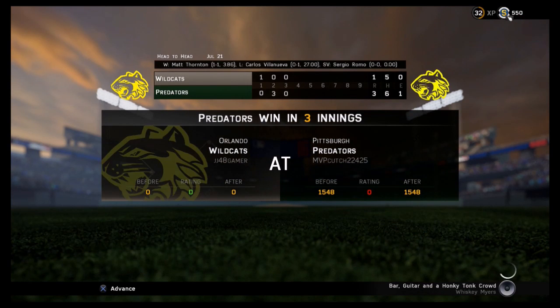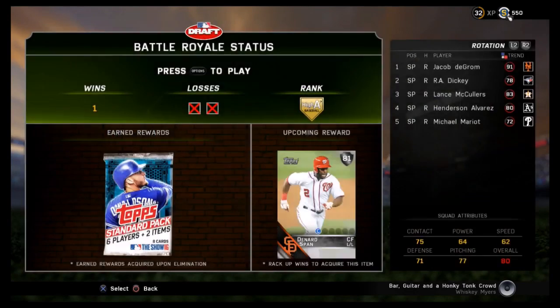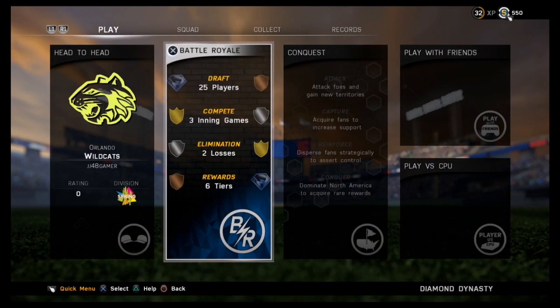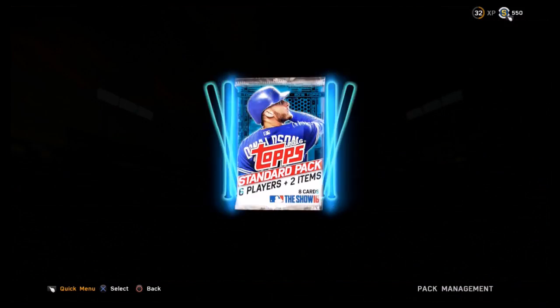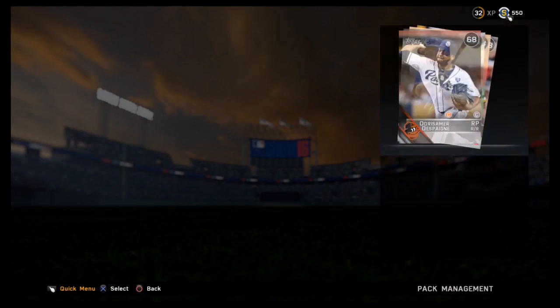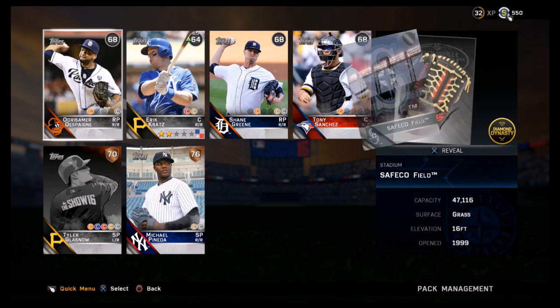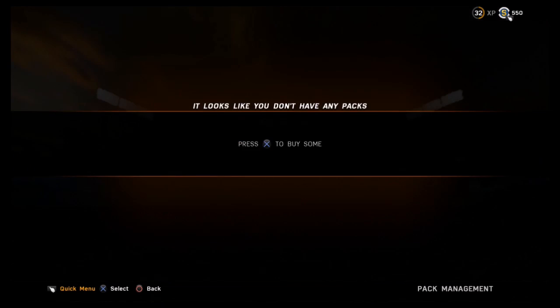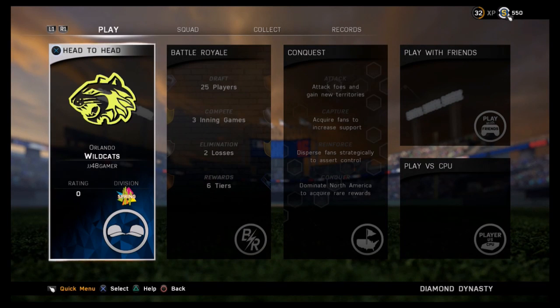Unfortunately, we do lose both games here. And he has the better Wildcat logo, so there's that. We get our reward — a standard pack — and we will open it. I'll just say right now, we don't get anything good out of it. But guys, if you want to see more Battle Royale gameplay, I have to earn enough stubs to re-enter. If you want to see that draft, let me know in the comments. If you want me to play online rated head-to-head, also let me see that in the comments. Anything and everything is accepted and gratefully appreciated. Thank you for watching — gameplay wasn't this good, but hopefully it is next time. I'll see you later, take care.